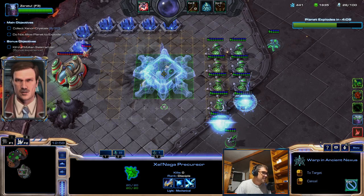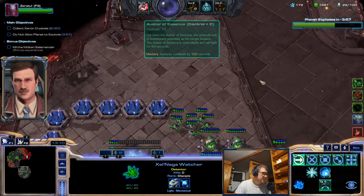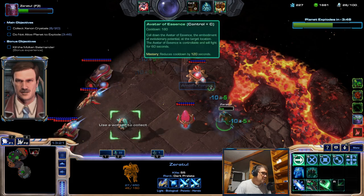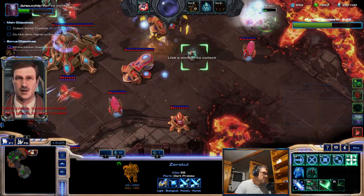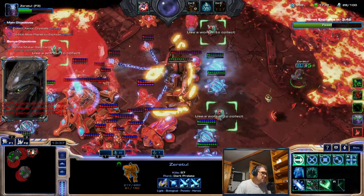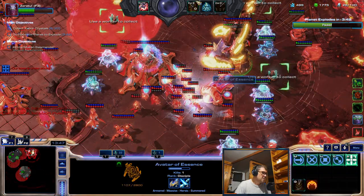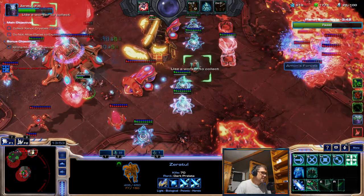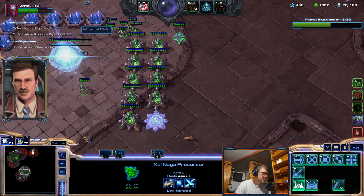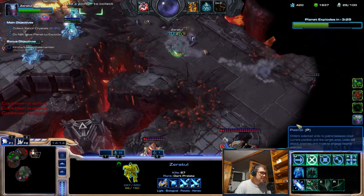Maybe I'm playing too slow, too cautious — not wanting to spend too many resources over there. Let's get another observer over here. Where is the enemy? I think over there. Enemy is there — that's nice. Enemy is also here, but that's nice. I don't want to go there yet.